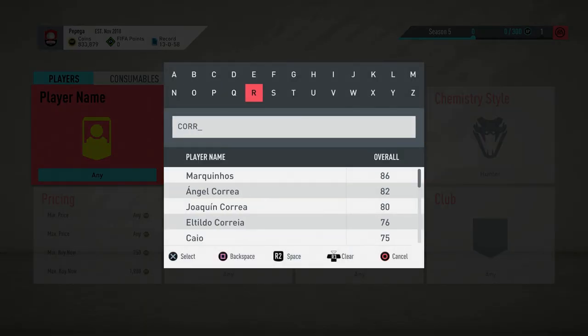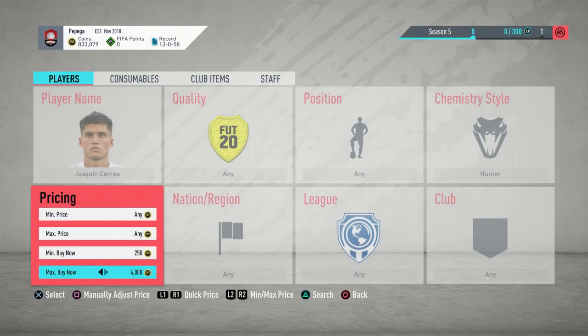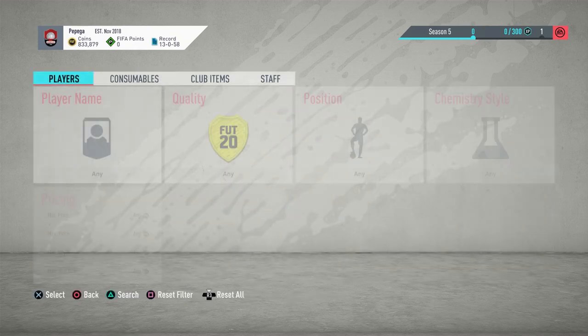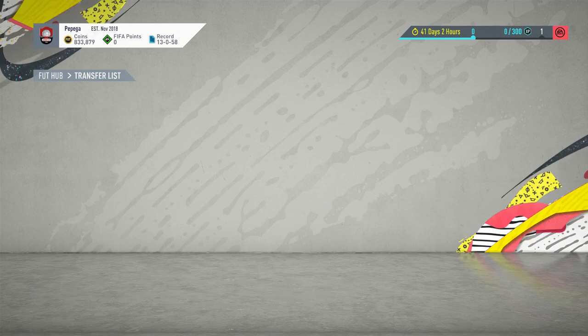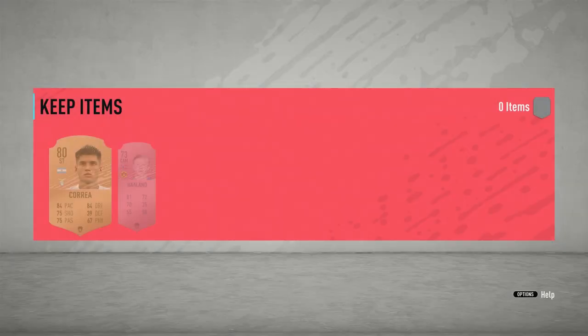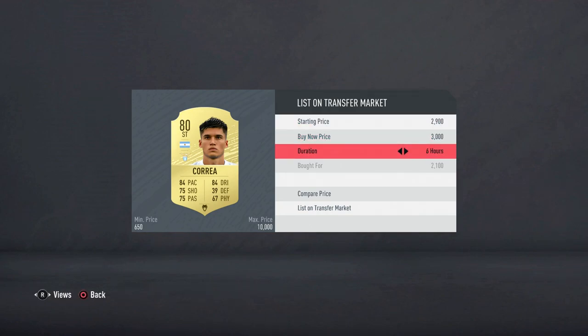First of all, Correa. I know Highland's got a gold, but some people like the silvers and stuff. So Correa — I think this is the one. Yeah, you go to 3K, so we're listing him up for 2.8K. It's a decent-ish profit. 2.8 here — we'll go into here and list him on the market. He's a striker as well, so he's converted up. We'll go 3K and 3 hours.